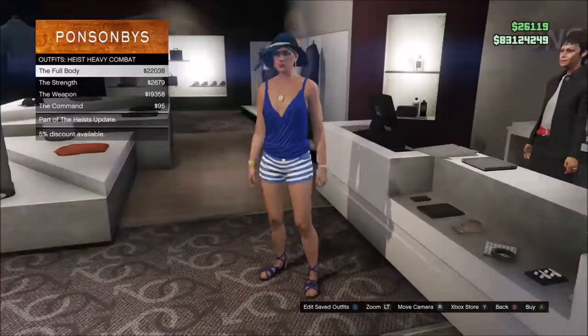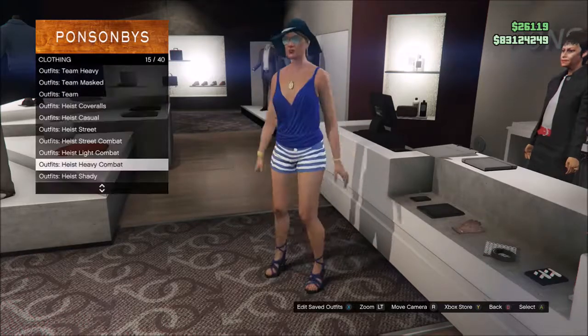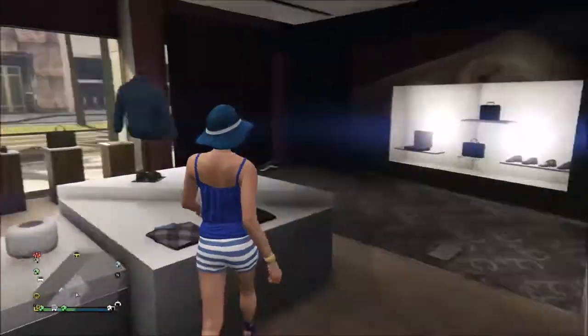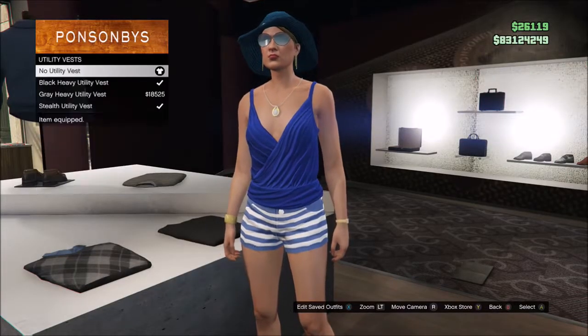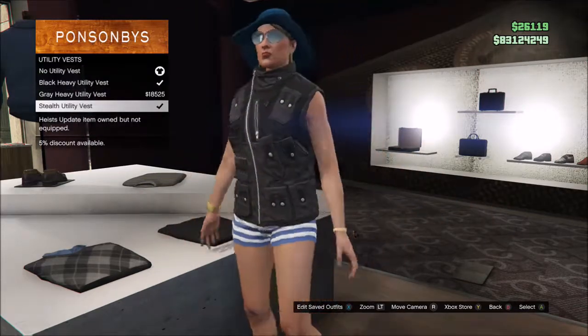You can also find it in any clothing store — all you have to do is talk to the clerk. She has the exact same outfits available, but since the vest is the only part of this outfit that truly matters, you can purchase it separately. You will find it under tops, under utility vests, and it is only the black or the gray that you see here. The other one — the stealth vest with all the zippers on it — does not give you the health bonus, so that doesn't do you any good.